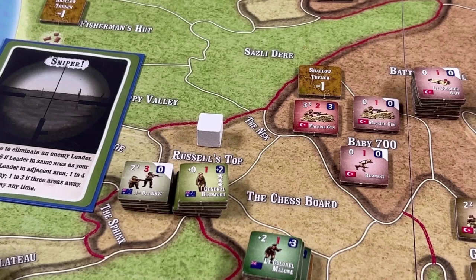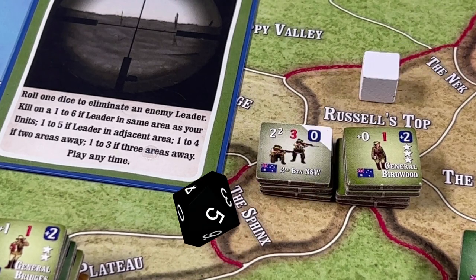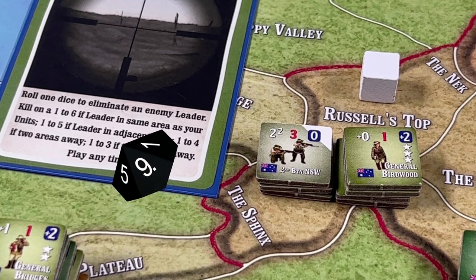The Turks play their second Sniper card, again targeting General Birdwood, who is adjacent to Turkish forces. On a 1 through 5 he is killed. We roll 1d10 and the roll is a nine — so he still survives.